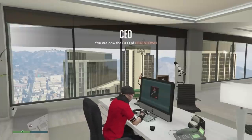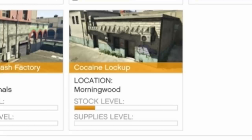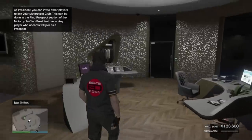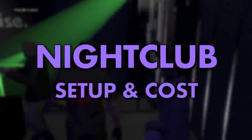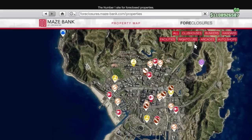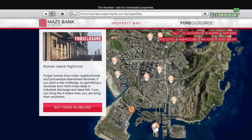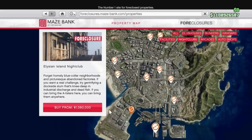Before the various updates and buffs to the nightclub, I would have only recommended buying one if you had previously purchased a CEO crate warehouse, hangar, bunker, MC coke lockup, counterfeit cash factory, and a meth lab. But that's now not the case — you can make great money without having any of those running. The cheapest nightclub starts at just over a million and the most expensive at 1.7 million. Ideally you want one around the city center where the majority of missions will be.